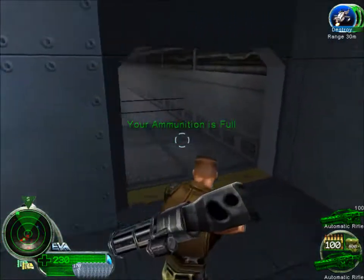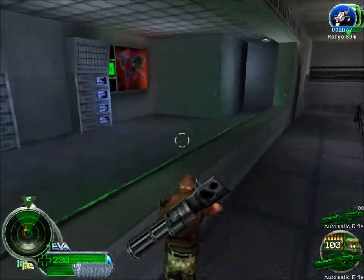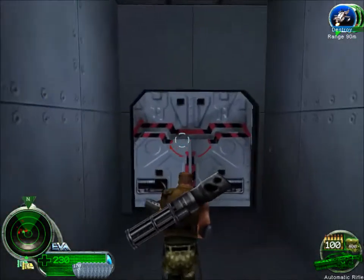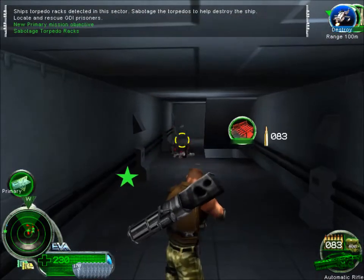This secondary objective is kind of annoying, just because it moves all over the place. You can't really get it. Locate and rescue GDI prisoners.